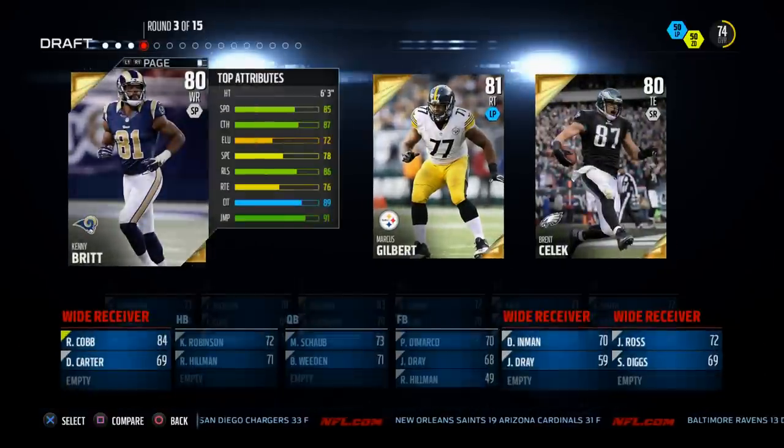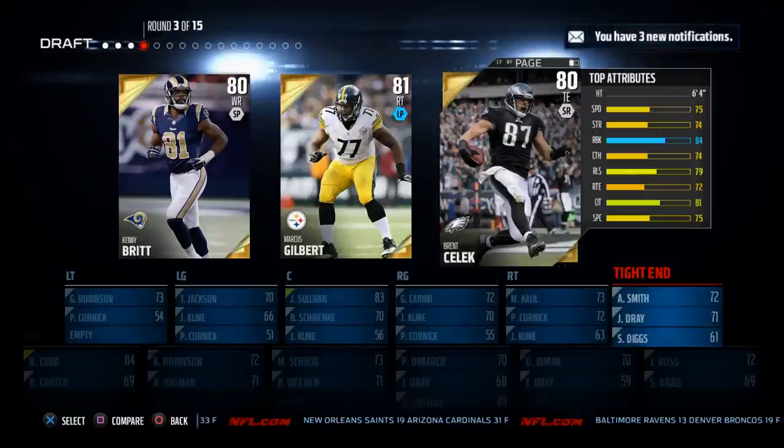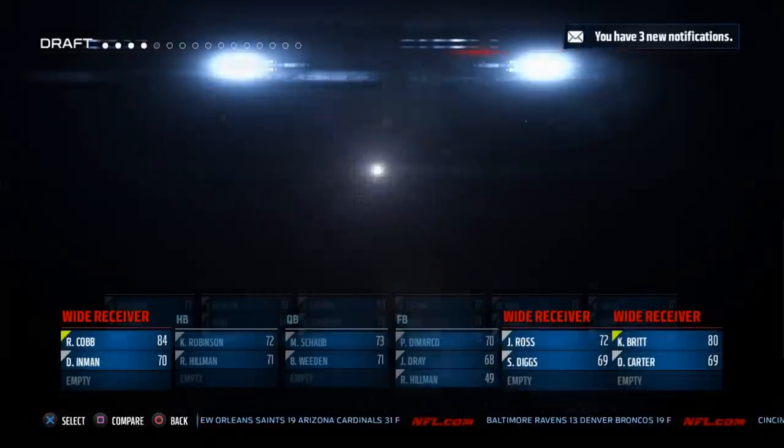We've got an opportunity to get Kenny Britt with 89 catch in traffic or Brent Selleck who has 81 catch in traffic and 84 run block. We're going to go ahead and go with Kenny Britt. He's also 6'3 on the outside for us.